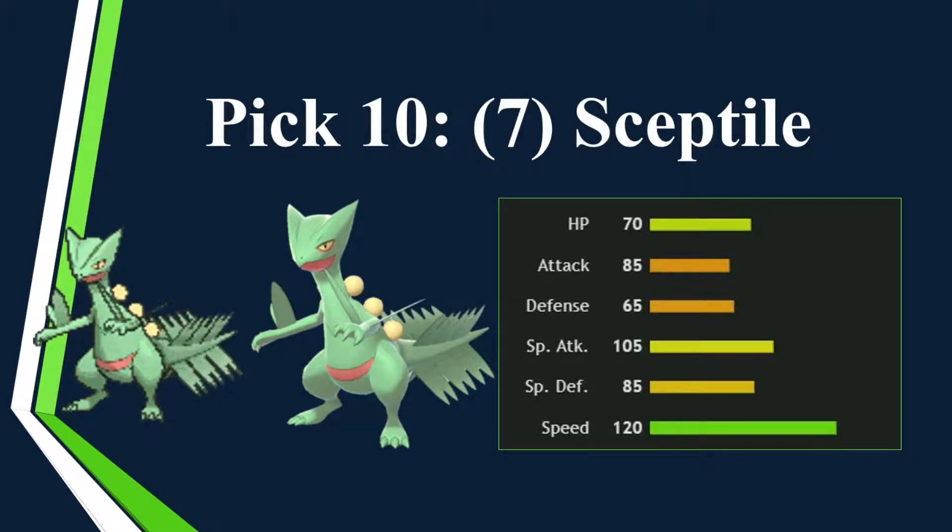Pick number 10, seven points — Sceptile. This obviously gets Unburden, which helps with the grass-type terrain — being a grass-type, that's a cool pairing. Normal Aerodactyl is 130 speed so they might have to creep that. Swords Dance is probably the better set, but it also gets special attacks. When you get a Terrain, usually you want to have at least one Unburden user just to scare people — and I'm using Sceptile for that.